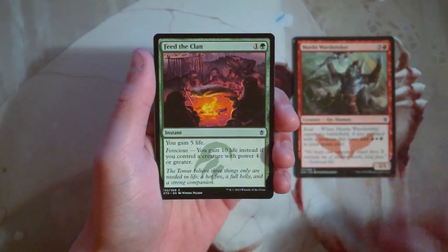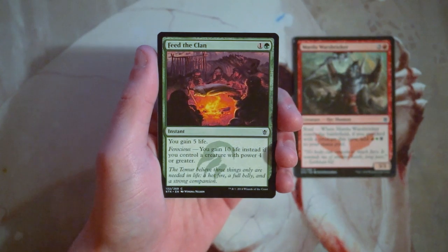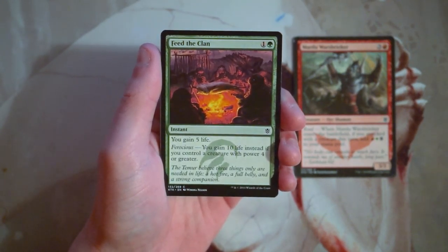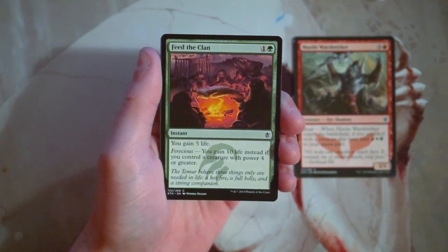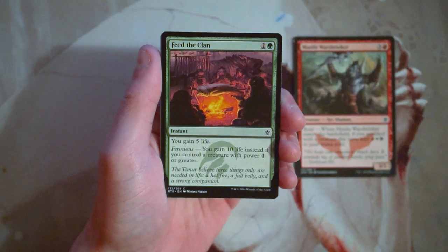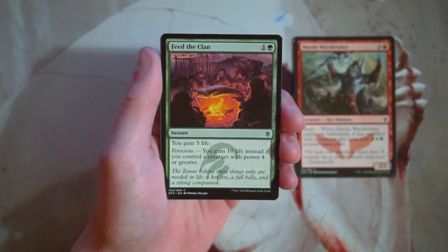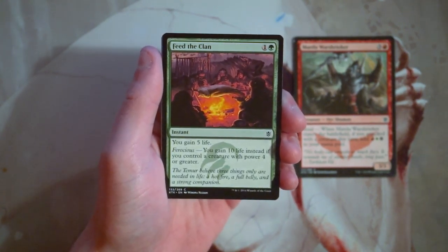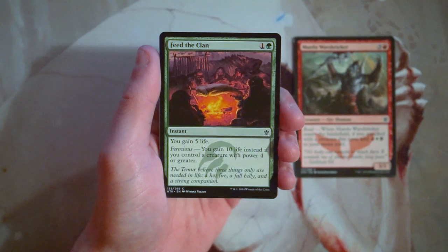Feed the Clan is an instant for one and a green — you gain five life. It also features ferocious, which was unique to this set: you gain ten life instead if you control a creature with power four or greater. Power four or greater is really the key here. Ferocious triggers on a lot of green creatures in this set, and there were quite a number of really good ferocious cards that did a lot for board presence. But a card like this is not really all that good for limited.